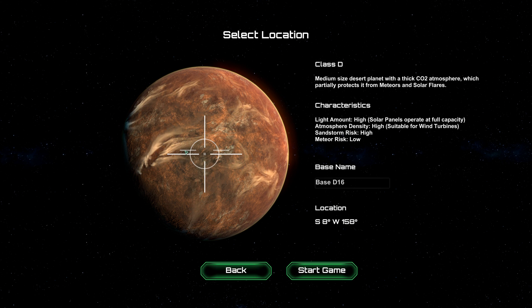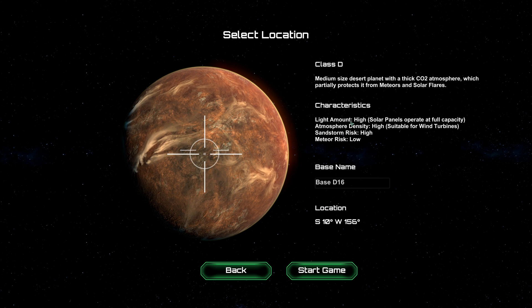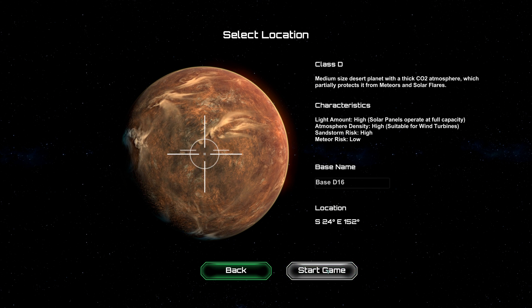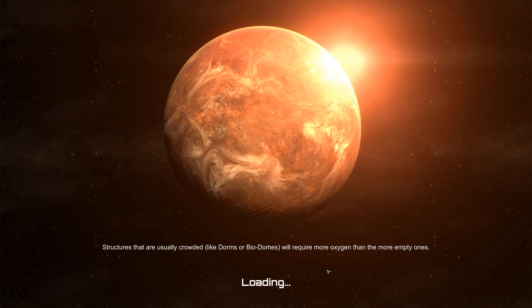A medium-sized desert planet with a thick CO2 atmosphere. Light amount high, atmospheric density high — so we have solar and wind turbines. Very good. Sandstorm risk high and meteor risk low. You can already see it's very similar to Surviving Mars. Interesting. However, they probably don't have the awesome radio stations.